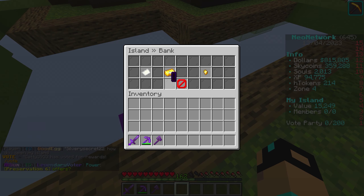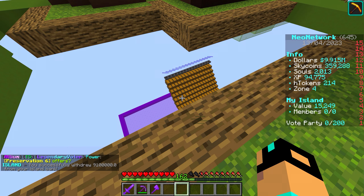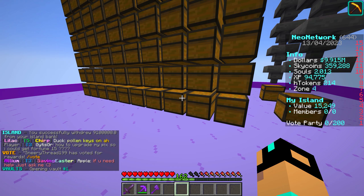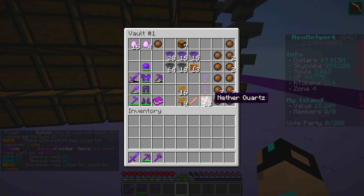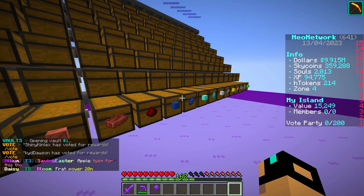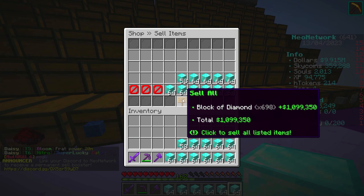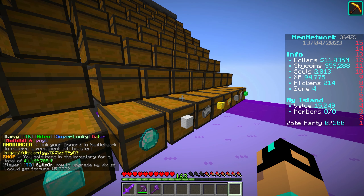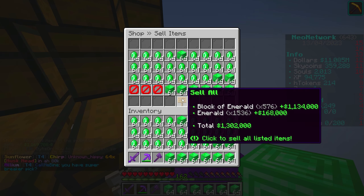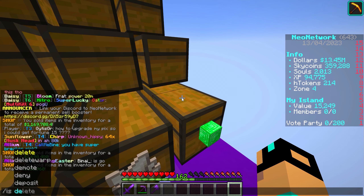We need to solve our money problem — we have literally no money. We're going to have $9 million in here, so I'm going to withdraw that. I'm going to sell this stuff by hand because I don't believe we have a sell wand — yeah, we used it. Wait, why is there nether quartz in there? We can also sell everything else that we mined last night, like all these diamond blocks and stuff. Honestly, that's like a million... okay, that's actually a lot. I mined for probably like three hours straight — that's why we have so many Skycoins. I'm going to IS deposit.